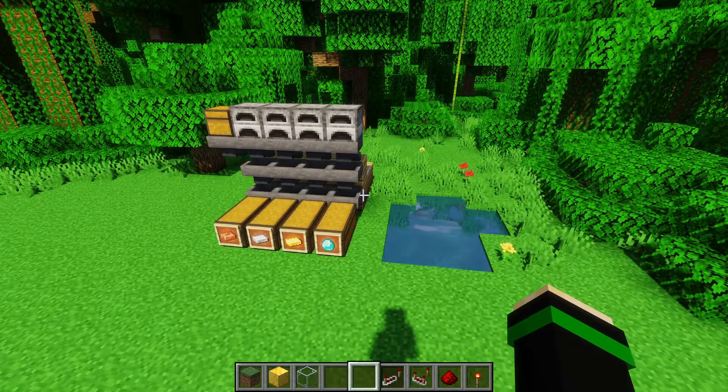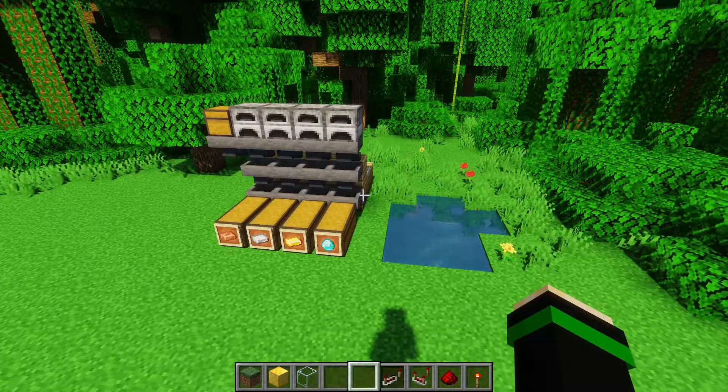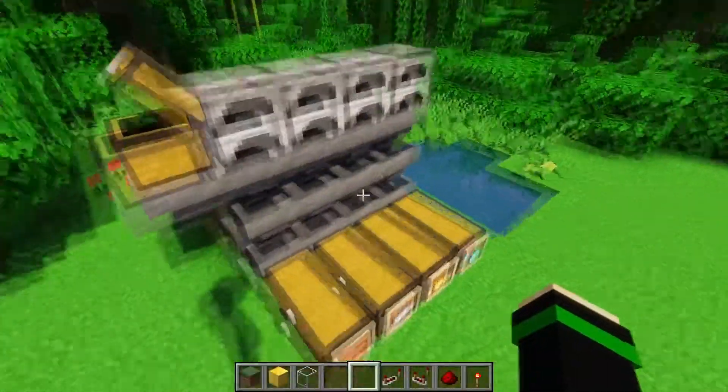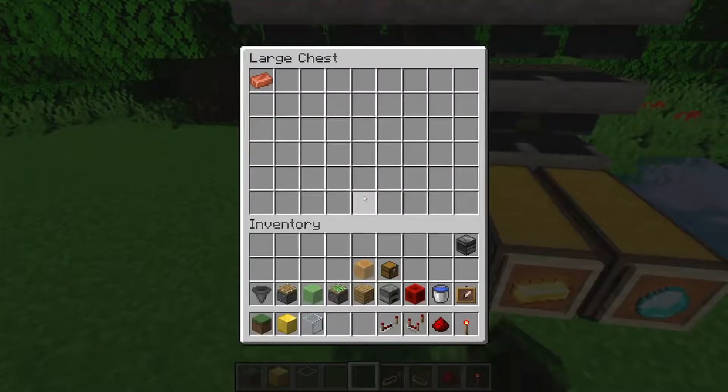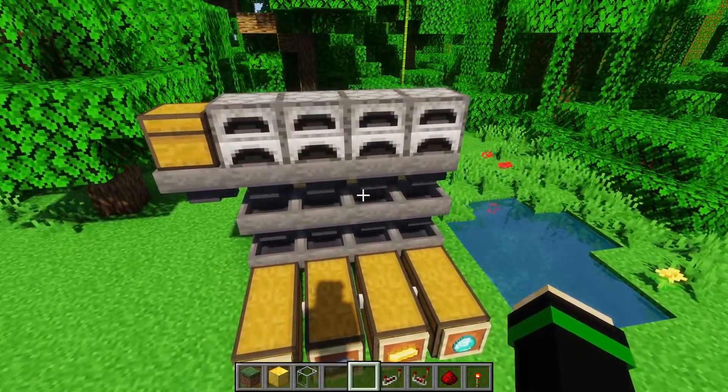What's up guys, welcome back to Redstone Engineering. In this video, we're going to go over how to make an auto sorter just like this one, where you have a chest that you can dump all of your items into and have it distribute those items into their respective chests — like copper, iron, gold, diamonds, what have you. With that, let's jump right in.